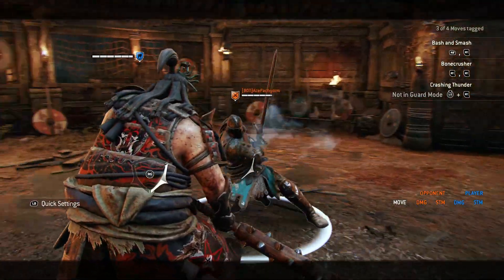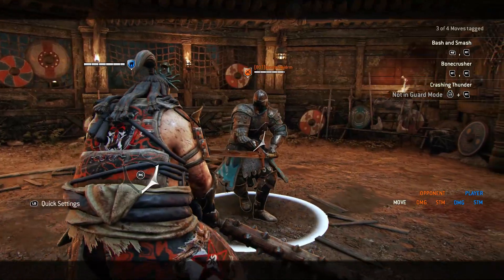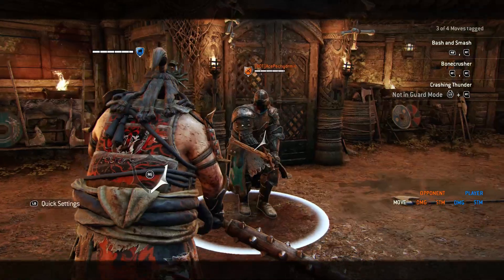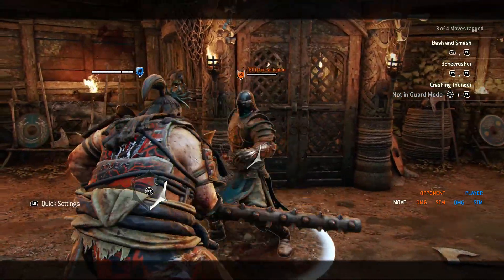Another viable strategy is utilizing a fast attack to interrupt the shoulder bash. If your opponent starts to parry the light attacks then you just mix in some heavies.